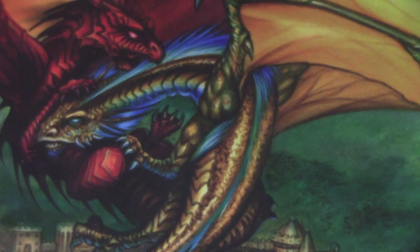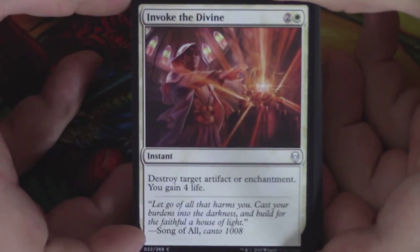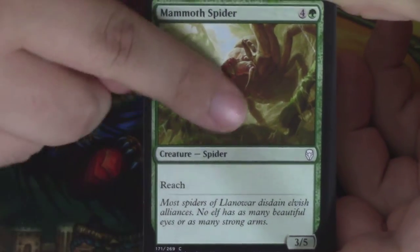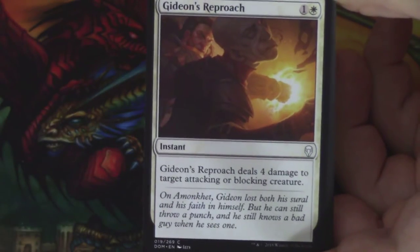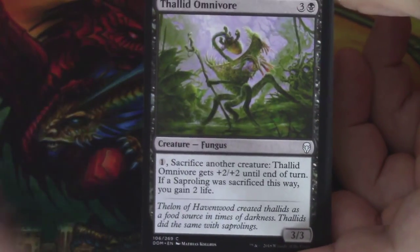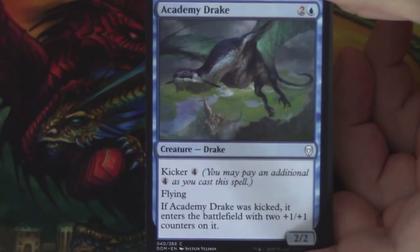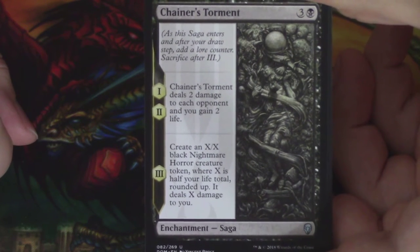We have a Teferi pack first from Dominaria. From Dominaria, an Invoke the Divine, a Vidalion Arcanist, a Mammoth Spider, a Cabal Paladin, Sparring Construct, Gideon's Reproach — look at him just punching that dude in the face — a Llanowar Elves, welcome back Llanowar Elves, Thalid Omnivore, a Skittering Surveyor, Academy Drake. A Chainer's Torment is a Saga and our first Uncommon.